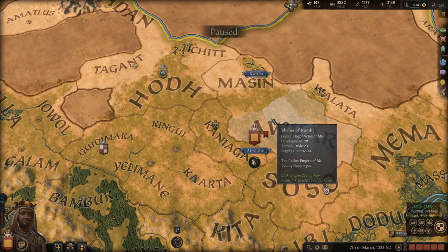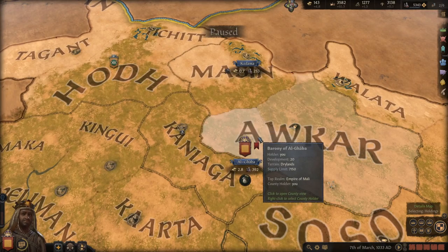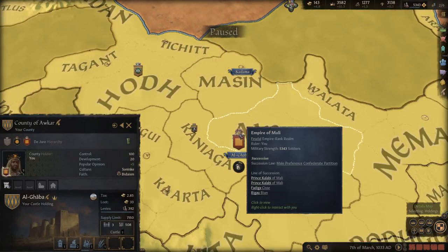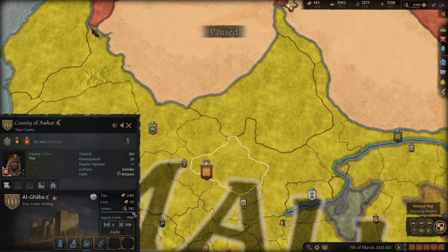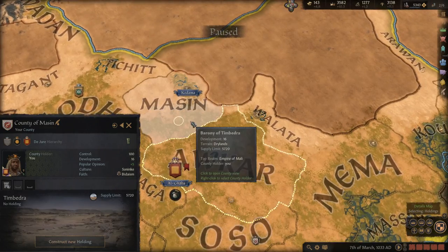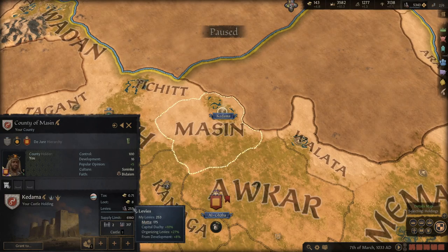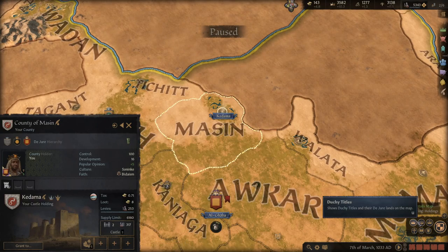First off, some things that carry over from Crusader Kings 2 into Crusader Kings 3. The biggest one, which most people neglect to realize, is that your levies in your capital are boosted. This means you should develop your capital as much as you can, and when it comes time to develop other things, you want to develop them in your capital duchy.